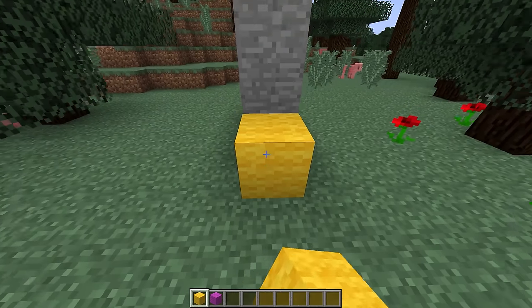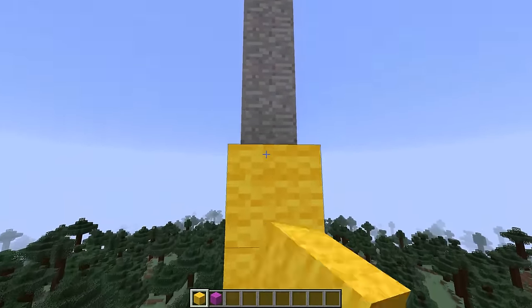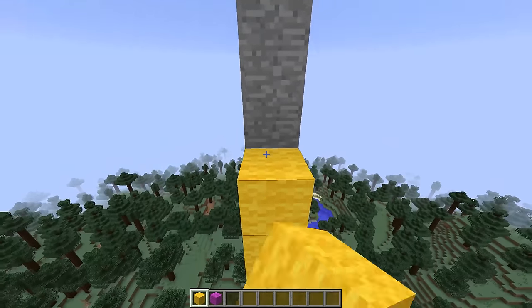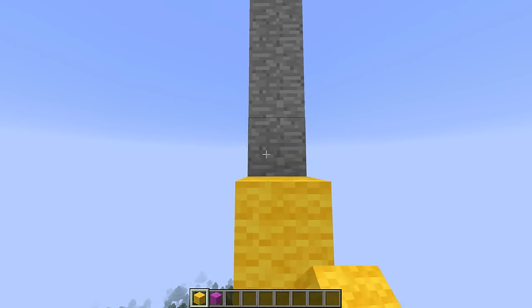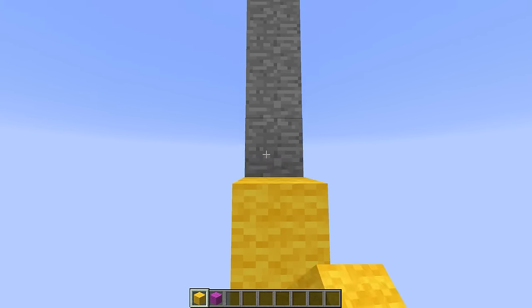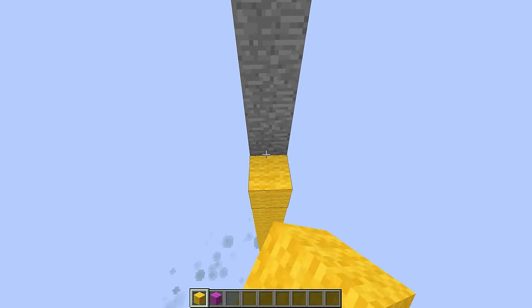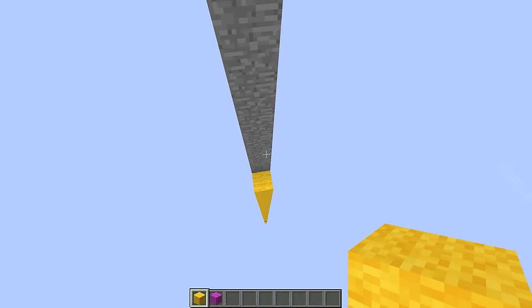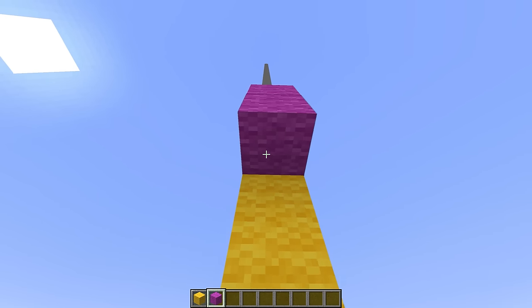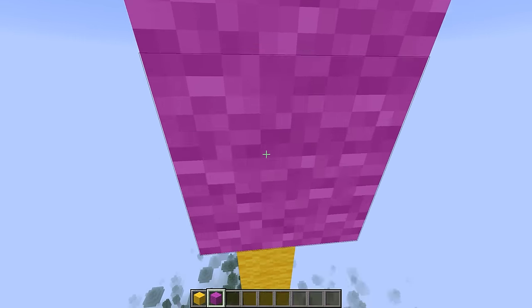For the second to last mod on this list, I have a mod that those of you who do speed building will be very happy to see, and this is the Better Placement mod. With this mod installed, no longer will you have to spam click whenever you're trying to build a bunch of blocks at once. You can actually just move and hold down the mouse button and it'll place them all for you. I'm pretty sure this is how it works on the console version of Minecraft. It doesn't work flawlessly, but it works a lot better than vanilla.